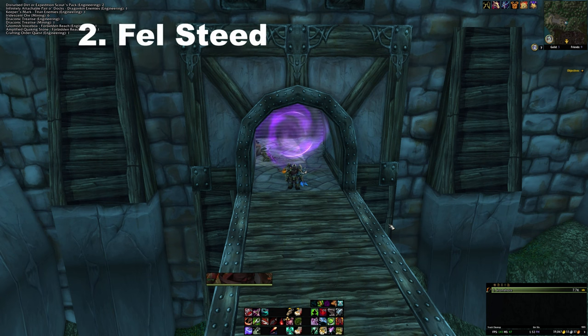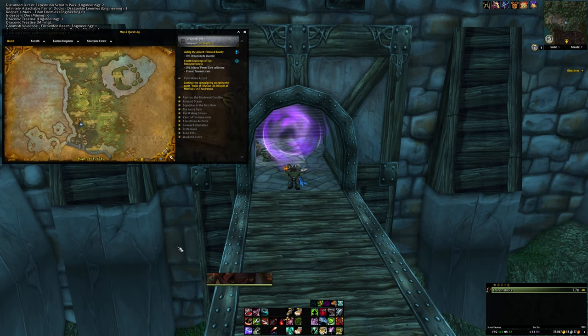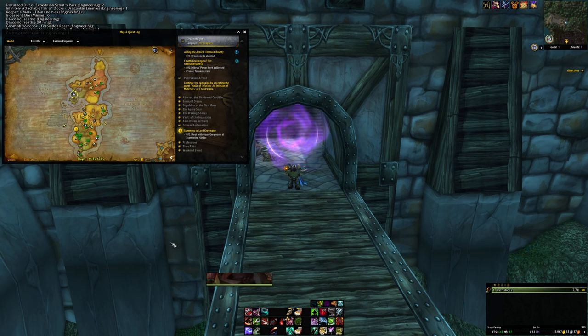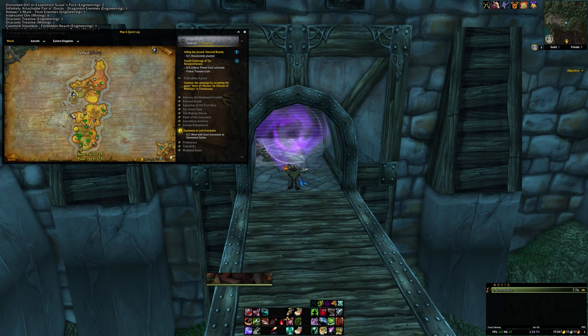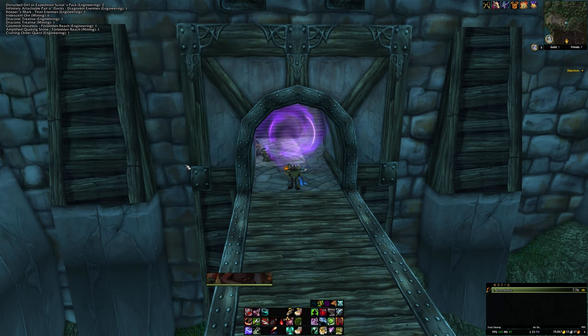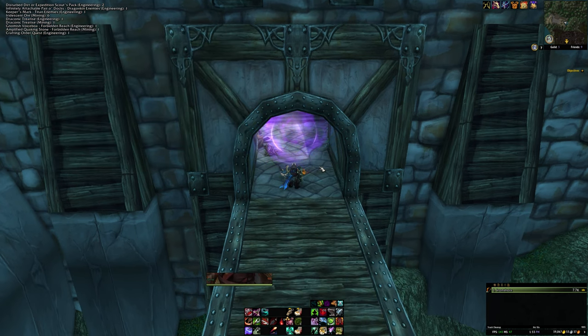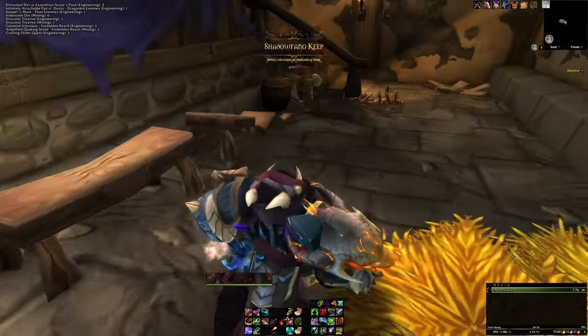The next pet on the list is the Fell Steed — a horse pet and a ferocity pet. To get this one you'll need to come to Shadowfang Keep, which is at 44, 67 in the Eastern Kingdoms, Silver Pine Forest. If you haven't done the Reclaiming Gilneas quest line this could be a super fast way to get here since it's part of that quest line. Make sure it's set to Normal difficulty — for some reason it doesn't work on Heroic.